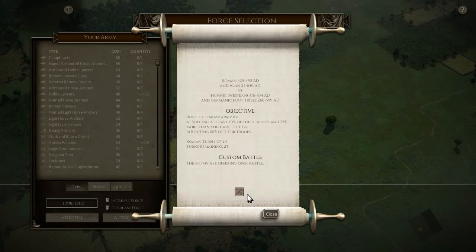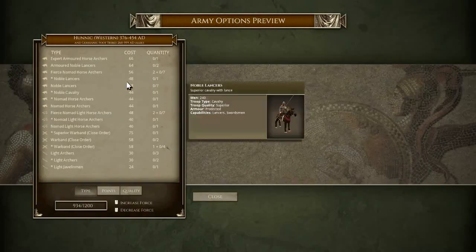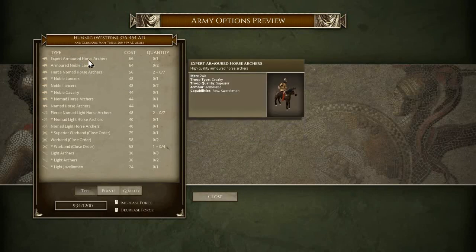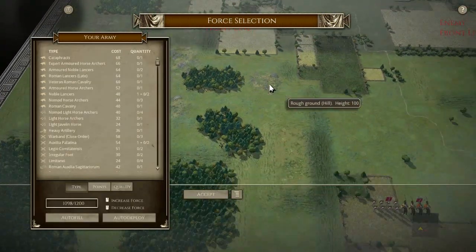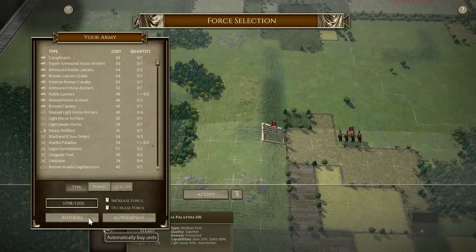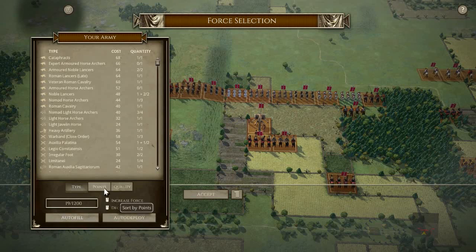We have Roman and Alan versus Hunnic and Geomatic Foot Tribe. Interesting late Roman list - all good cavalry. The Hunnic list is also all good cavalry with superior warbands galore. Let's have a look at the terrain - it favors the Romans on the left with infantry, but depending on what infantry we might try autofill.